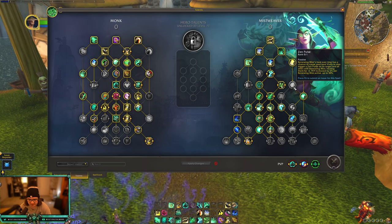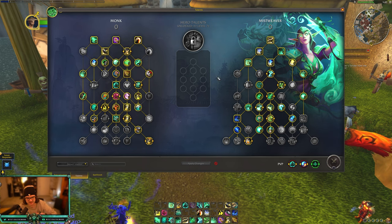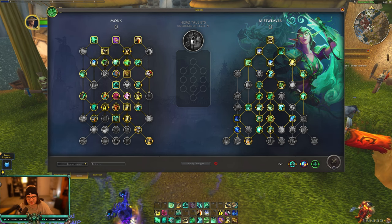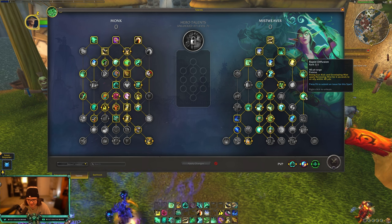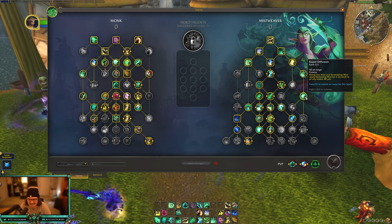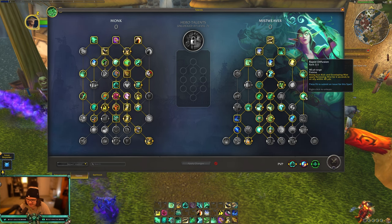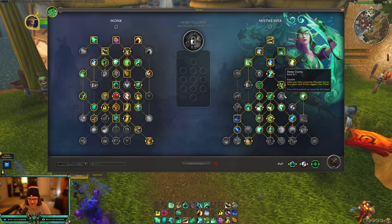Vivacious Vivification is gonna be good even for fist weaving — if you get that Zen Pulse proc and want the extra healing, you just press Vivify and get all that Zen Pulse. Raptor Fusion looks like it's the same as live: Rising Sun Kick and Enveloping Mist apply Renewing Mist for six seconds to an ally within 40 yards.